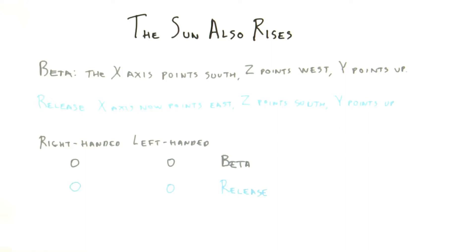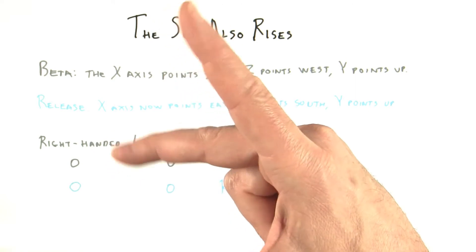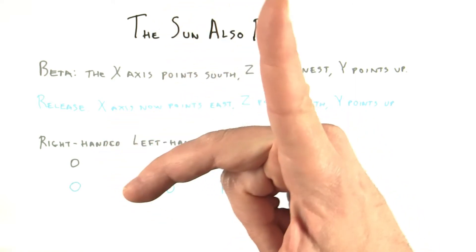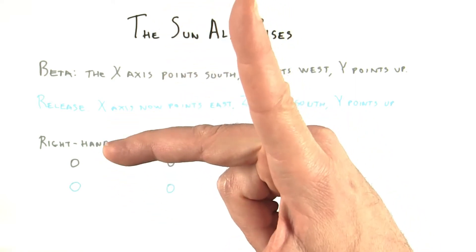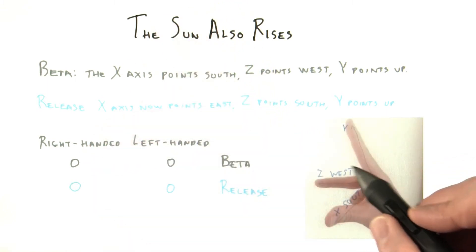The way I solved this puzzle was to first align my right hand to the directions given in the beta: X south, Z west, and Y up. If I could do it, then I know the system was right-handed. Easy enough — my right hand aligns just fine.